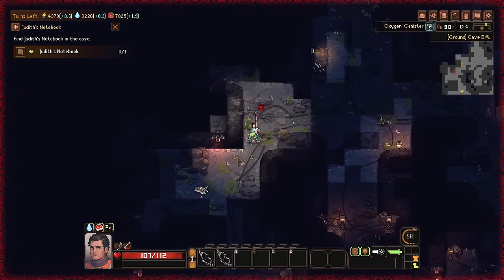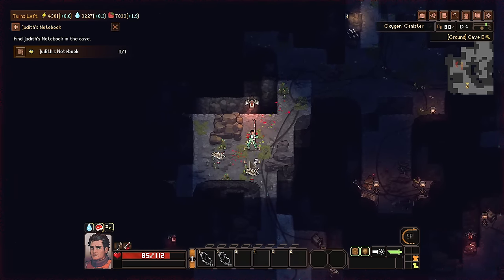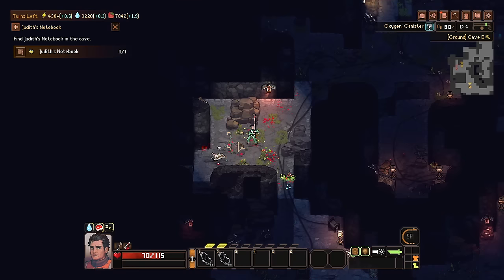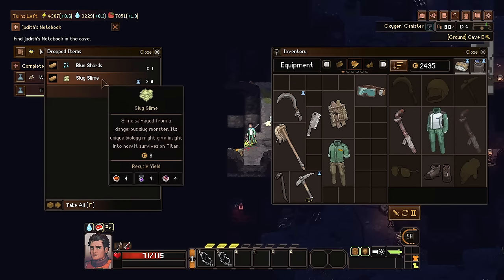If you haven't seen the game before, this is a game where you wake up in a cryopod on the moon of Titan, and the place is falling apart. It's actually the remnant of a leftover terraforming camp that has ultimately fallen apart and been abandoned by their corporate overlords, and you're attempting to get them all back up to speed and fix up all the various systems so the place is self-sufficient.